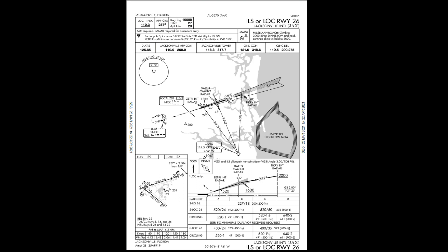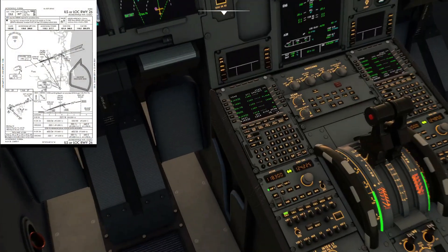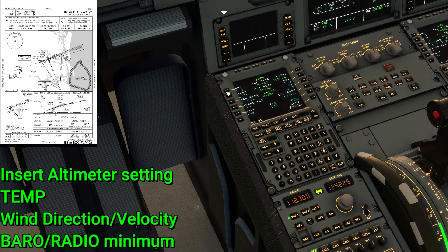The missed approach procedure — in the event you don't have the runway in sight at minimums — is to go around and follow the procedure: climb to 3,000, directed to the LOM and hold. Below that we have your frequencies such as JAX approach, tower, ground control, and clearance delivery. At the bottom you'll notice the straight-in ILS 26, or S-ILS, which you'd use mainly for ILS or localizer approaches. The Airbus is a Category C aircraft so we're going to use 227 as the minimum decision height.